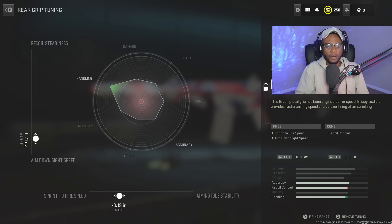For the first attachment, we're going to rock the Bruin Flash Grip to bump up that sprint-to-fire speed as well as aim-down-sight speed. For the tuning, we're going to bump up the sprint-to-fire speed to negative 0.19, and increase that aim-down-sight speed to negative 0.71 in order to destroy people at close ranges a little bit easier.